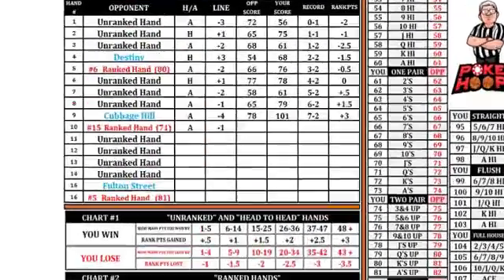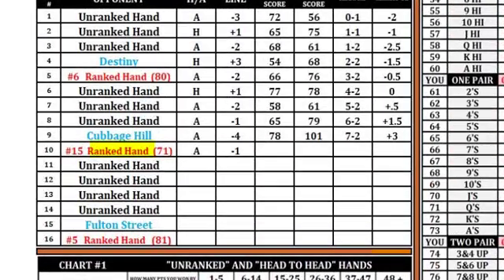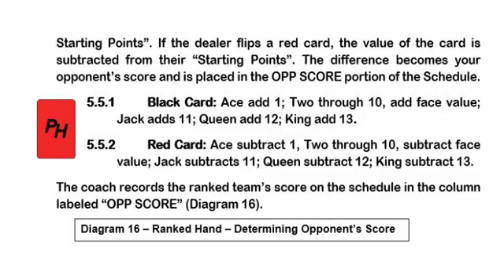Your opponent is a team that is among the elite of the game. Their rank is listed to the left and their starting points for the hand are listed to the right. They will receive one card, and when this card is flipped, the value and the color will determine what to do with the starting points. Black cards are added to the ranked team's starting points and red cards are subtracted.